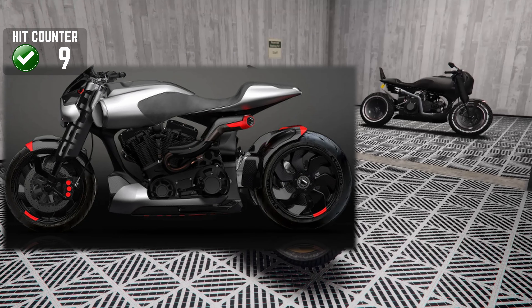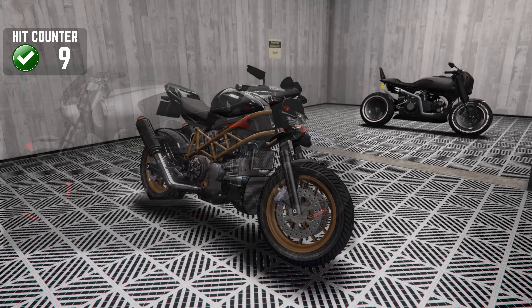Before we leave the garage, we'll just pause here. The last bike is not mine — it's the Agency Reaver — but just in case you were wondering, it's based on a real bike, the Arch 143. That looks super cool as well.